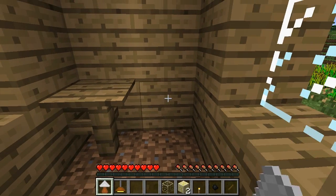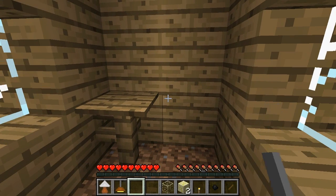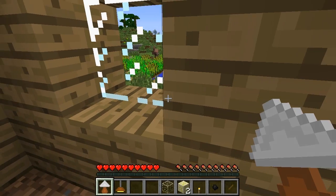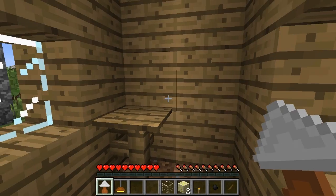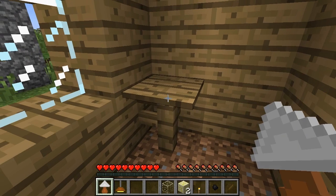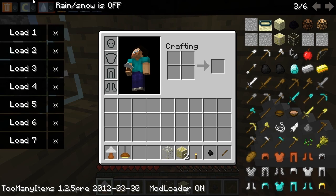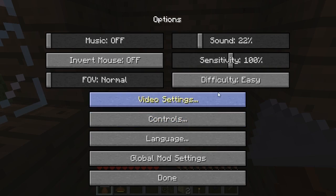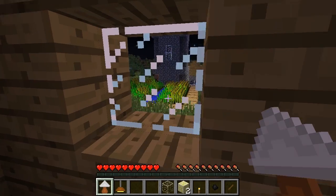I'll put the crafting recipes up in the top right corner so you can see exactly how to make these. This item here is called the table lamp. Let's go ahead and make it night. And let's turn peaceful on so we don't get bothered by anyone.